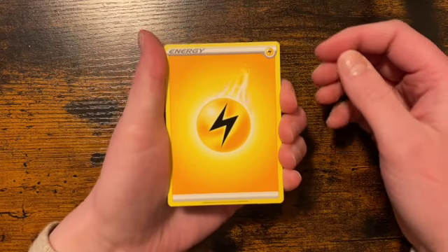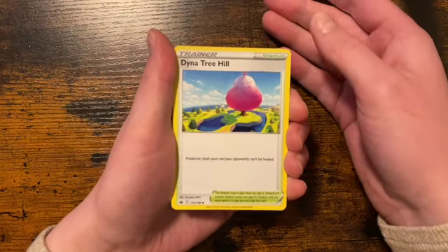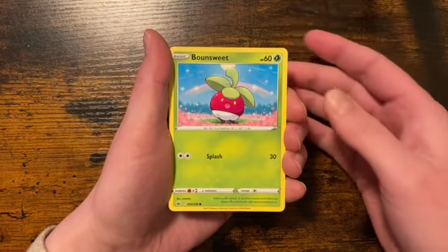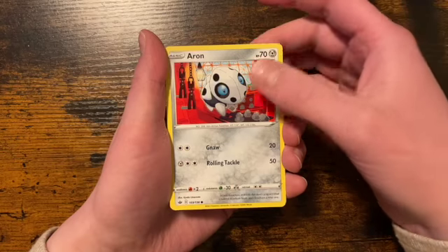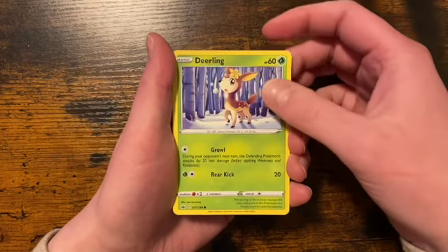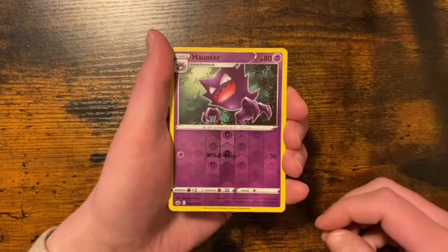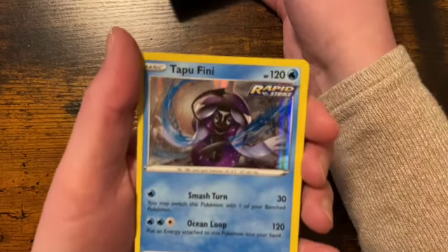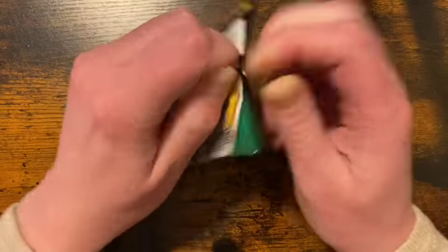Starting the Chilling Reign pack — we have an electric type energy, a Steena, Dna Tree Hill, Spiral Energy, Bun Sweet, Blitzle, Archen, Delibird reverse, Alolan Hunter, and our rare in the pack is a holo Topacity. Starting off with a shiny, that is always nice. On to Evolving Skies now, still searching for those great pulls.